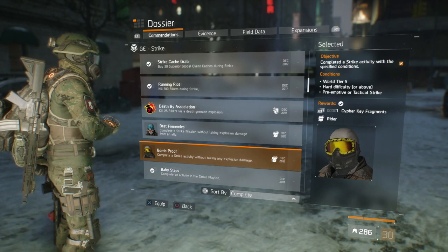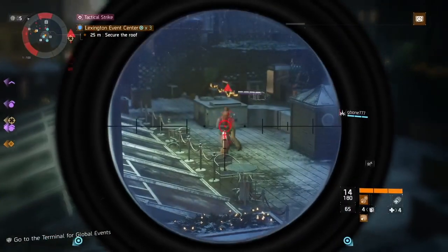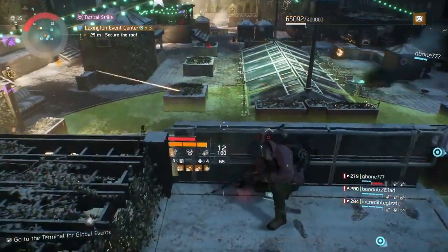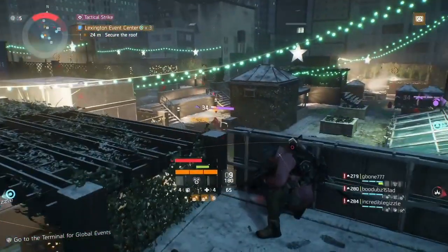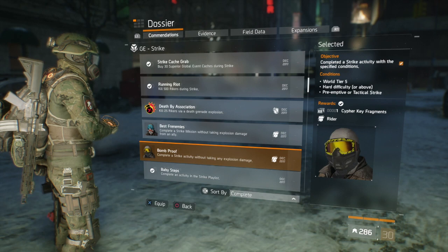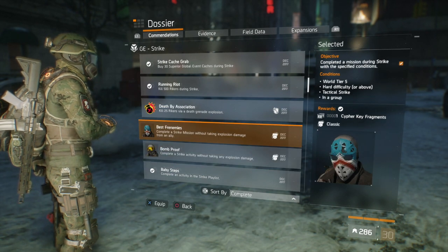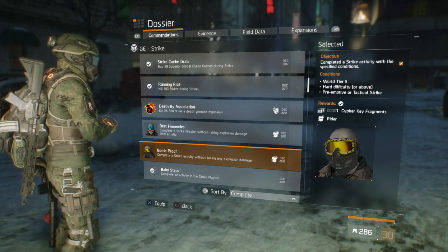The easiest way to get the rider mask is to stay behind. Just like with the classic mask, I stayed up top as a sniper. What you need to make sure is that you don't take any damage from your teammate's explosion or from an enemy drop explosion — either will prevent you unlocking the mask. You only have to do it for one mission, not multiple times. I recommend using a sniper rifle or a long-distance weapon like the Urban MDR. I did this in the last global event on the first mission of the day and it was pretty quick.